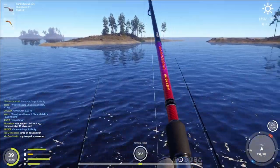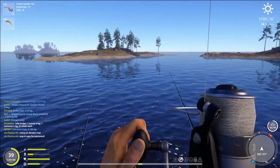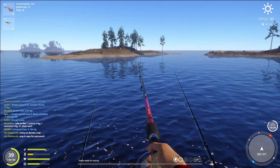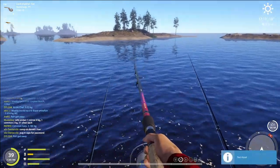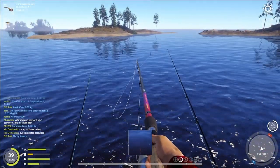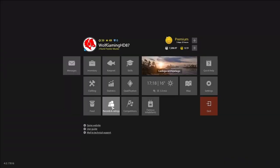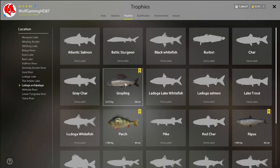I've got stonefly larva on there. I've tried other baits - leeches on the right. I've done mayfly larva, stonefly larva combo, night crawlers with stonefly and mayfly, leeches - anything like that seems to do quite well. The whitefish are on the trophy card for your trophies, so they pay good money.